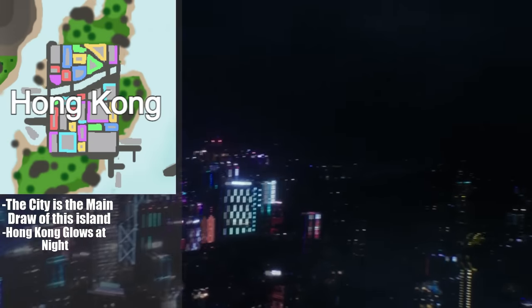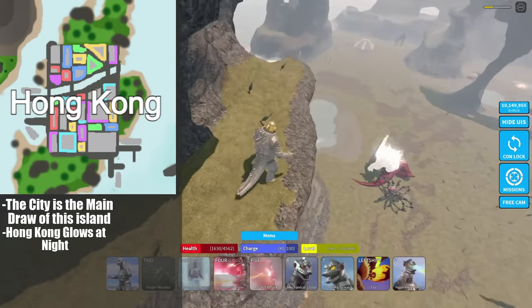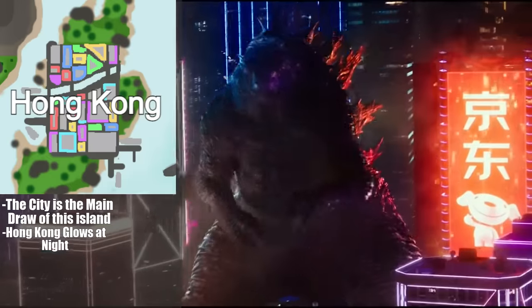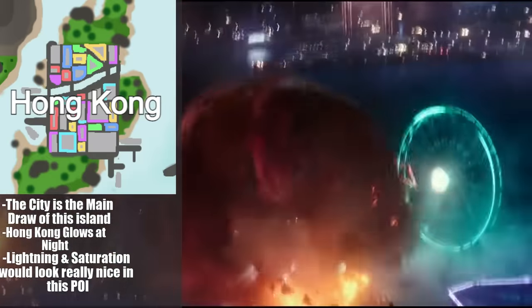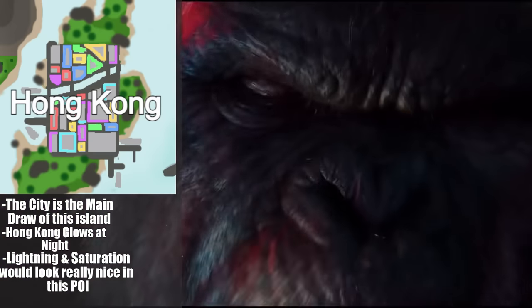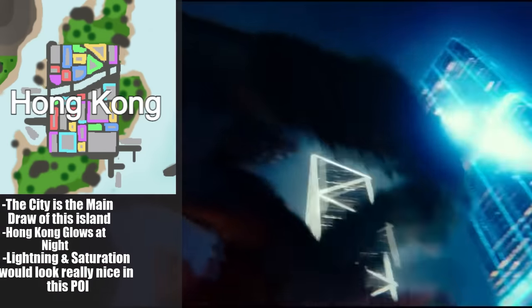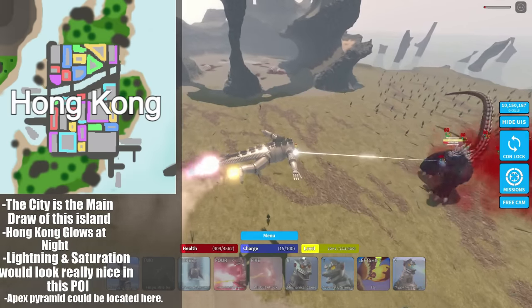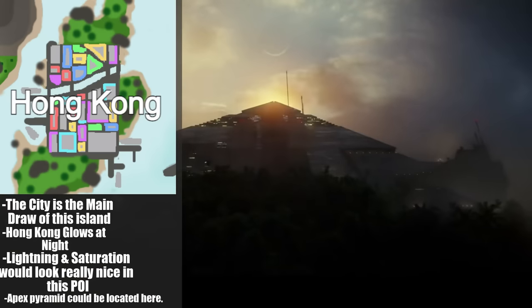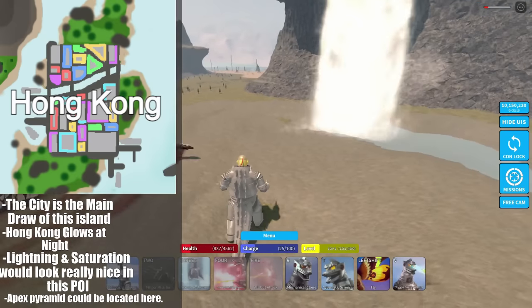Similar to the GVK fight, the neon lights will create a cool, dimly lit atmosphere that will make the kaijus look great — think of the Godzilla vs. Kong scenes, Godzilla being in the neon-lit city. Hong Kong could also include the Apex Pyramid where MechaGodzilla burst out of in the movie. It's basically just a really cool POI.